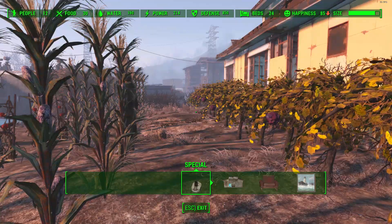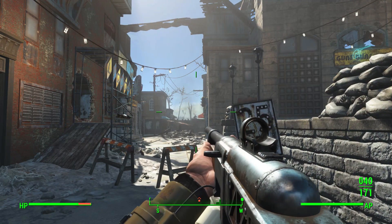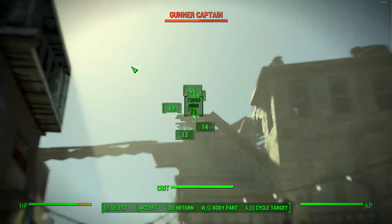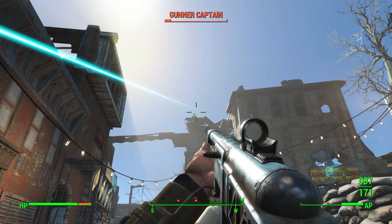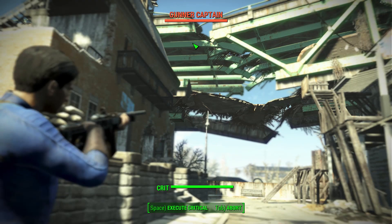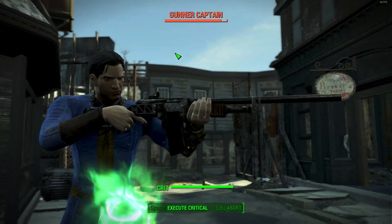Getting straight into this, let's go over some of the brand new features first. A lot of these do pertain to the PC version, though some of them also affect the console versions. Starting off, we have a brand new added status menu for sellers in your settlements, which will generally help with settlement management — being able to manage your sellers a little bit easier.